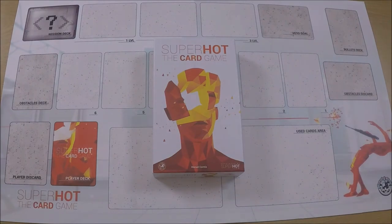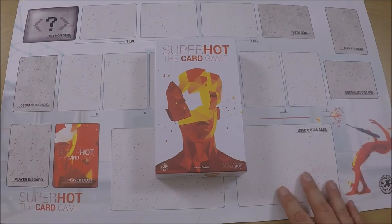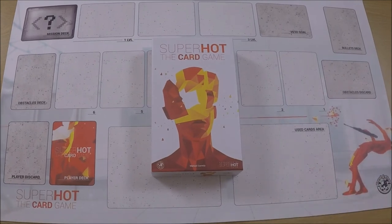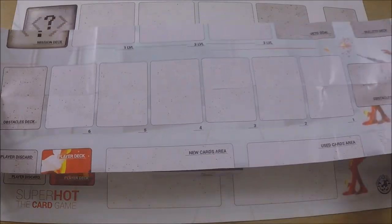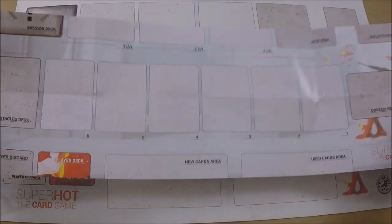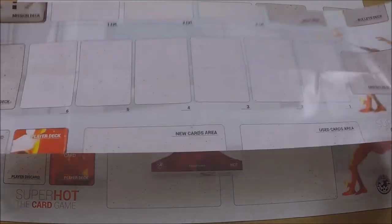If you saw my unboxing video from about a week ago, you know this mat doesn't come with the retail version of the game — you can buy it separately. The paper mat that does come with the game is about a third of the size, but it's functional; it gives you all the areas you need to know, and that's the important part.